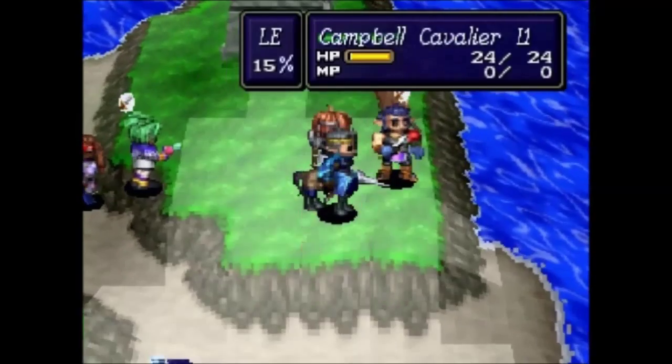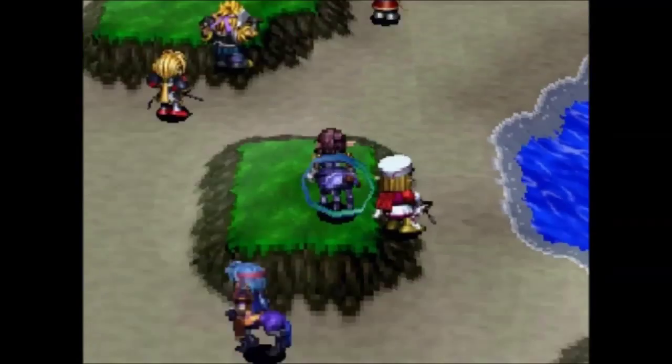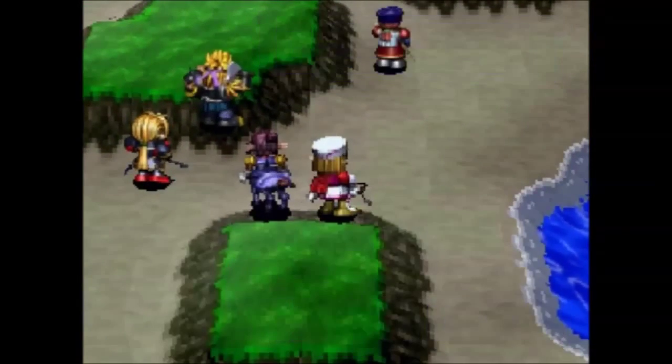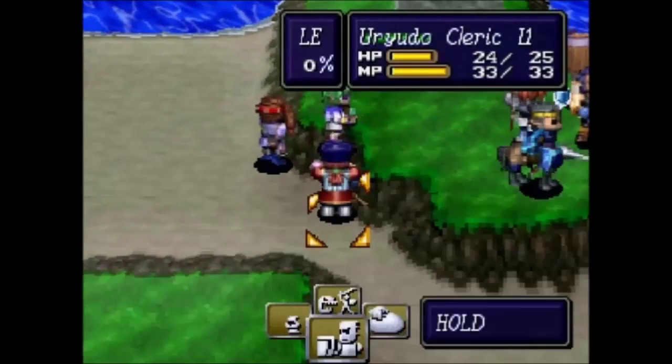Destroying barrels is always a good option because they will afford you the most weapon experience points — it's an easy hit. Four to six experience points per kill for a barrel. So always take out barrels, preferably with the character who is not maxed out in their weapon ring.